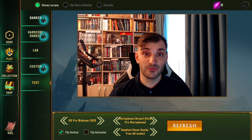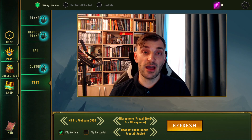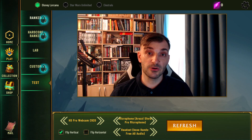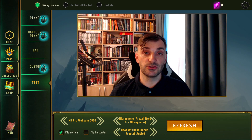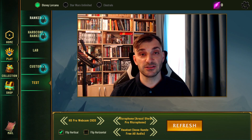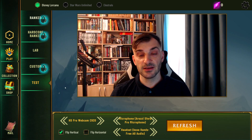Hello everyone and welcome to Pixelborn Connect. This will be a very quick guide on how you can play on Pixelborn Connect and some tips and tricks. The first thing you need to do after you download the latest version of Pixelborn is to go into the Play menu and then click on Test.